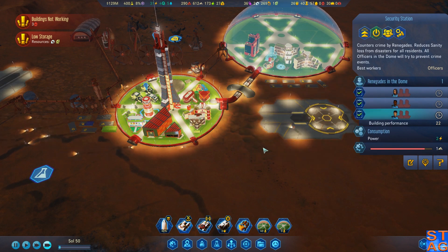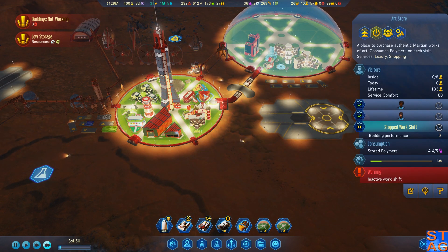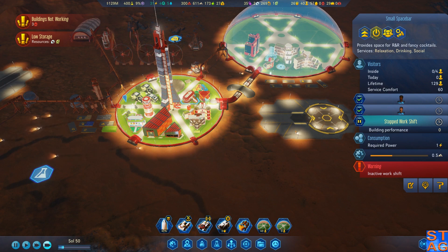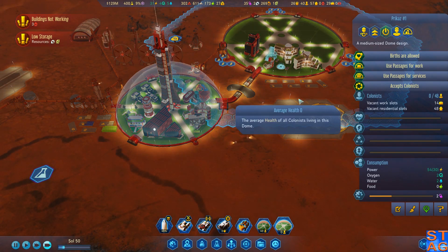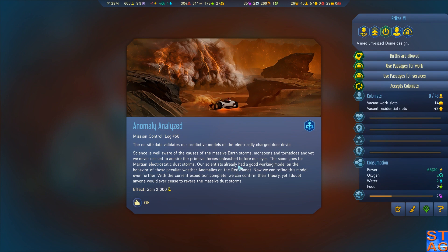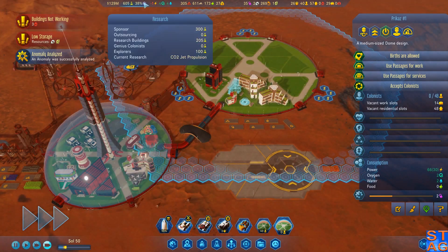We only have one renegade left in the dome, so I'm disabling those slots. Comfort is starting to go up! The new dome is missing service, social, and shopping buildings, but that's because there's nobody in it yet. Anomaly analyzed - we got 2,000 flat research for analyzing the weather anomaly. That just cranked up our research boost a little bit.